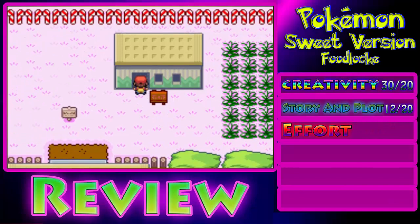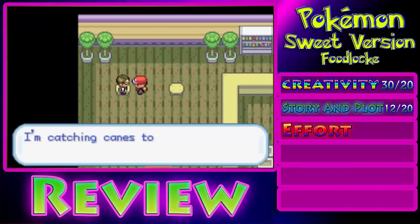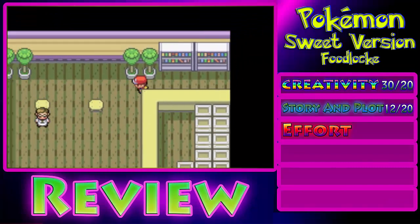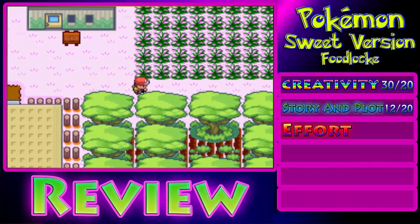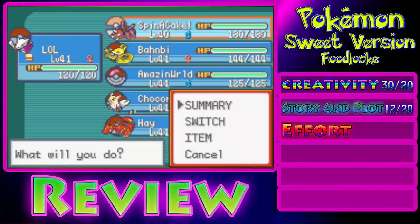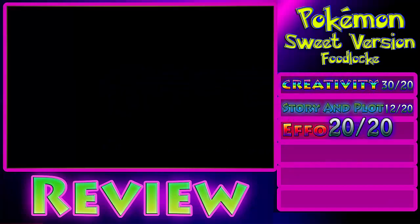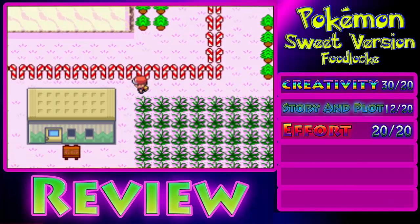The third category is Effort. Similarly to Creativity, Pokemon Sweet Version required a ton of effort — with all the new graphics, the new PokeSuites, and changing virtually every single battle into a double battle. The creator must have spent a ton of time with this one. As a result, I'm going to give it a 20 out of 20 — perfect points. I feel like this section doesn't really deserve bonus points, because I already gave the game 10 bonus points in the Creativity section.